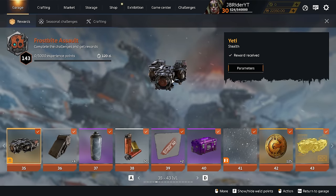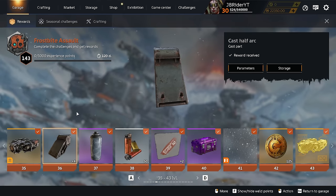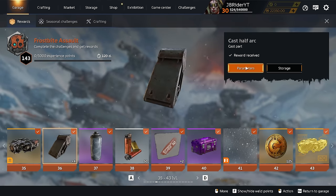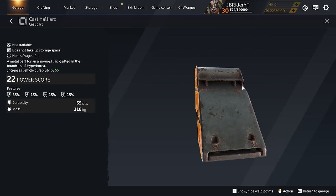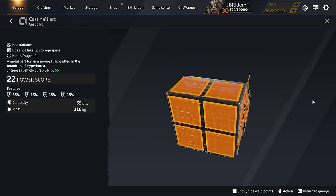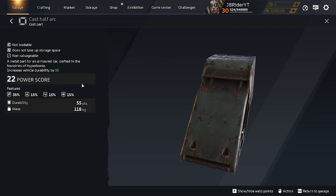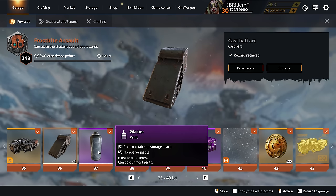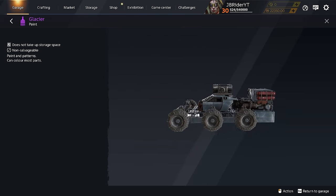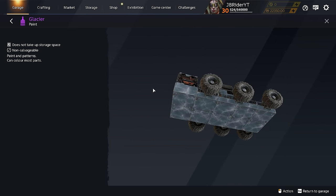At level 36 you get four more structural parts — the Cast Half Arc, which is a full wedge. You can put it in the middle of some of those panels unlocked earlier. This part also gets access to cryo resistance with a decent durability-to-mass ratio. At level 37 you get Glazier paint, which looks pretty cool — I couldn't really see it on the stream but yeah, it looks nice.